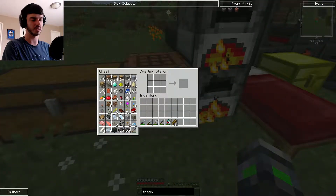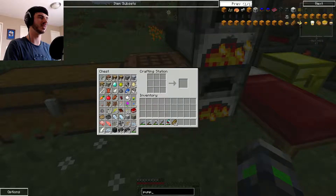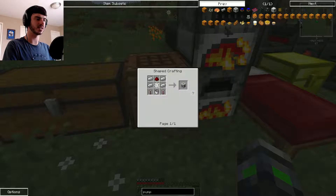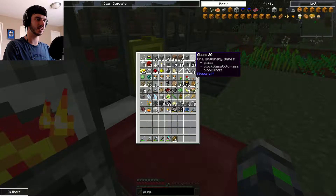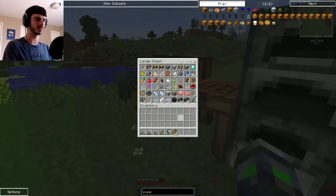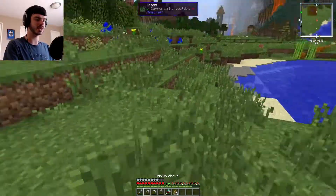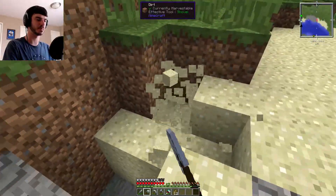Anyway, we're going to get a quick pump set up here, so we're going to look up how to make a pump first. It's iron, iron, gear, bucket. So I need glass for the glass tanks — I'm going to need more glass. So I'm going to have to go hunting for materials. We have a quarry set up, but I need to get a more efficient way of setting it up. I forgot to put BuildCraft pipe in there, and I was going to do that before I started this and completely forgot about it.